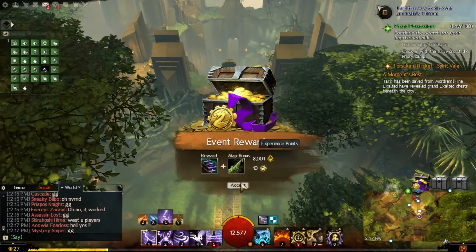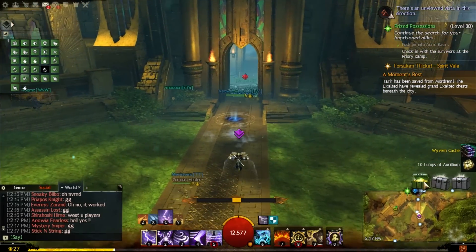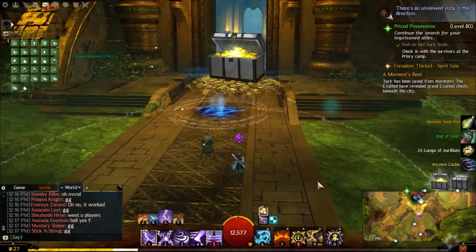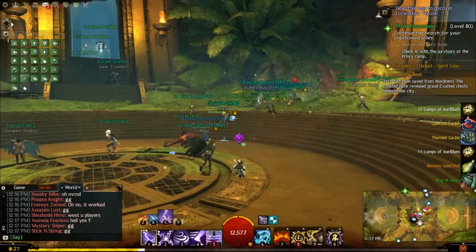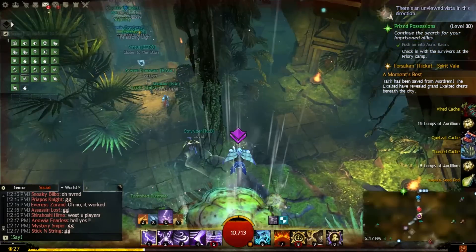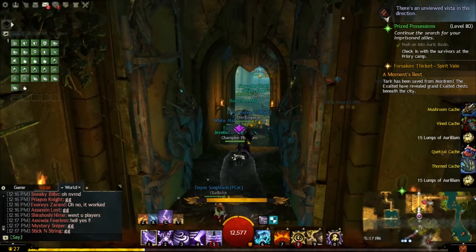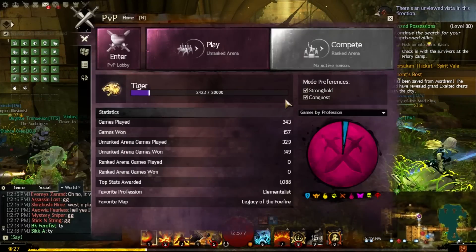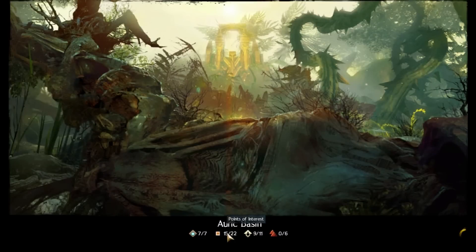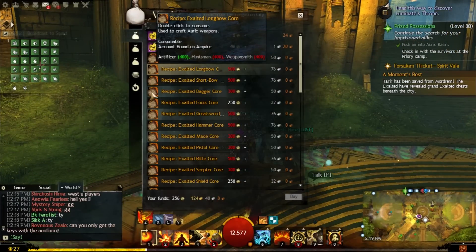Once you clear all the Octavines the meta event is completed. Even if you fail, depending on how many Octavines you killed, certain rooms open underground in the city allowing you to loot Exalted Chests and Great Exalted Chests. If you successfully save the city completely, you're able to loot the Grand Exalted Chests — the giant chests — which have relatively more and better loot than the smaller and great chests. One of the main reasons this event fails is not enough people; you really need to taxi people in to make sure you have a full map.